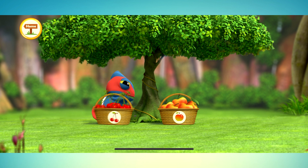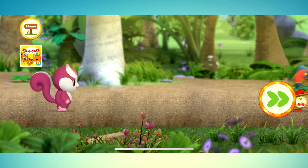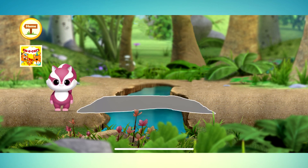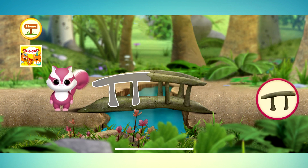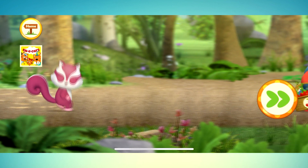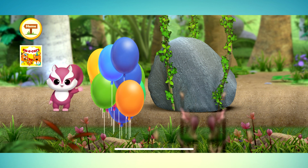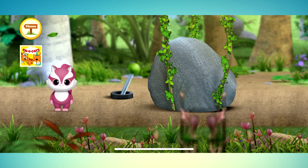Oh no — chameleon stole all our fruit! We need to catch him now! The festival is in danger! Quick — catch chameleon! Press the button to run! The sly chameleon has broken the bridge — gotta fix it to move on! Well done! Great! The bridge is ready — now let's go, we have to hurry! Chameleon has put a stone in our way — let's pull the lever to lift it! Press the lever to lift the stone! The way is clear — let's move ahead!